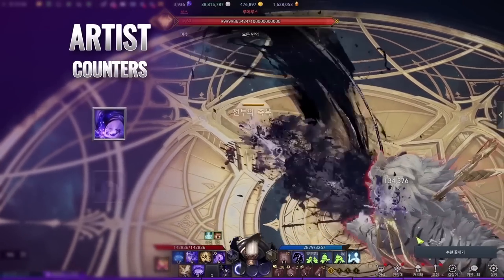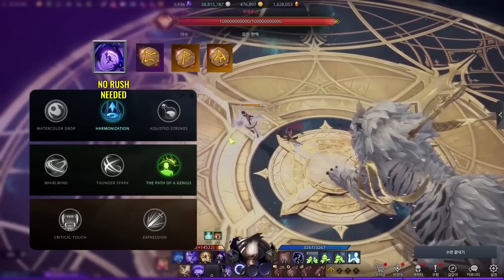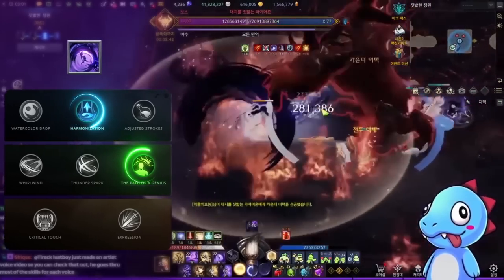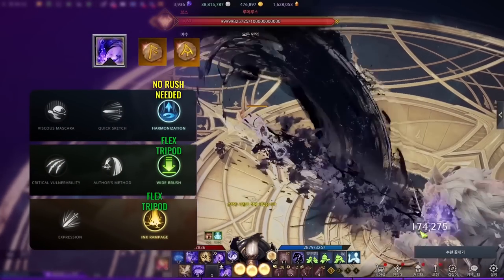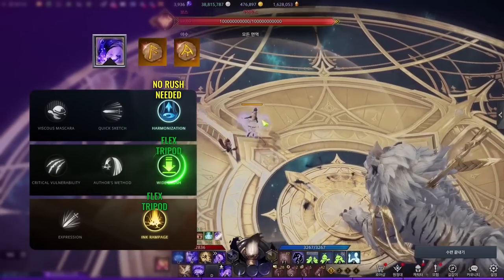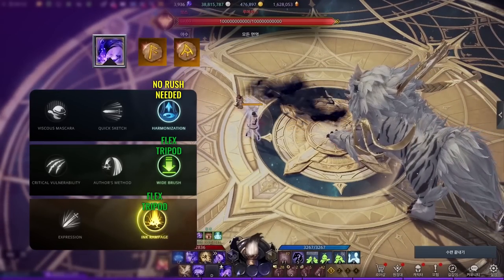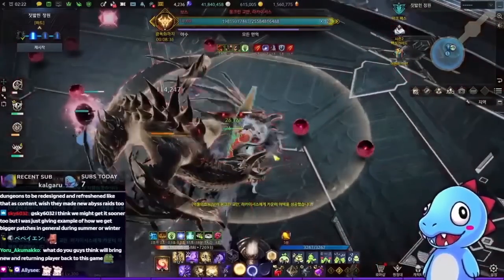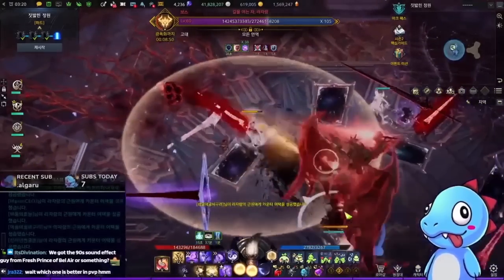For counters, Artist has two choices: One Stroke and Upper Stroke. Upper Stroke is the more mainstream one — keep it at level 7 since level 10 tripods don't provide much beyond damage. It has meter gain tripods and a tenacity tripod for push immunity. One Stroke operates similarly to Holy Sword from Paladin. The third tripod from the second row makes it a charge skill, so tapping activates the counter faster. It has natural paralysis immunity, and with the second tripod on the third row, it leaves a residue providing additional meter. These two counters are a complete preference — I tried both and currently use Upper Stroke. Think of One Stroke as having tenacity with shorter range, and Upper Stroke as having longer range with slightly more meter gain.